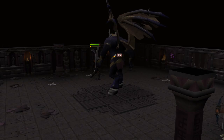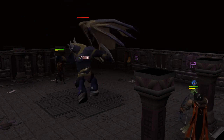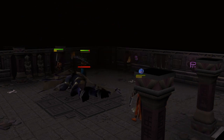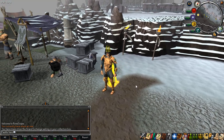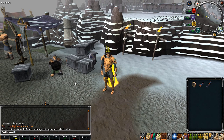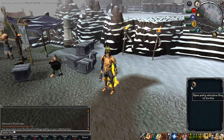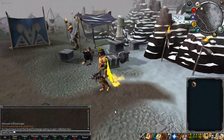Hello everyone. Today Jagex added two major improvements: the charming imp, which picks up your charms for you while you're killing stuff, and dual wield dungeoneering items. I'm not going to go into the dual wield dungeoneering because I don't plan on dungeoneering enough to get all of them. I have a lot of projects due this week and a test tomorrow, but I thought I'd make this quick video.